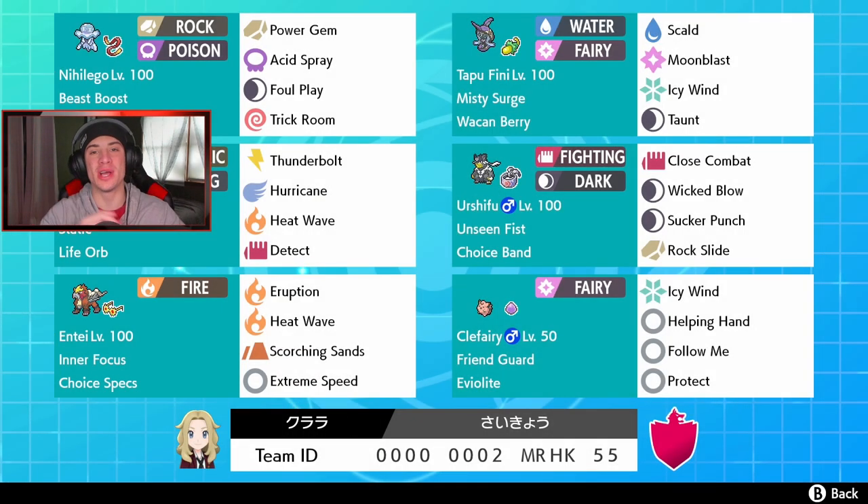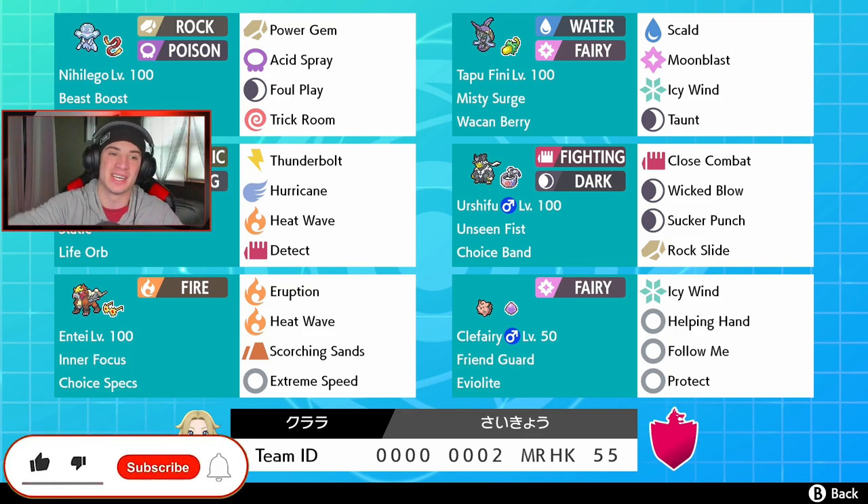What's going on YouTube, Jeans here. Hope you guys are having a wonderful day. Today we are back playing some Pokemon Sword and Shield. We got ourselves a banger of a video — a Life Orb Zapdos alongside a Choice Specs Entei team. If you guys are hyped, make sure you support the channel by smashing that like button and clicking that big red subscribe button.